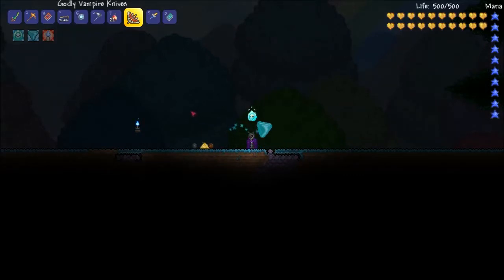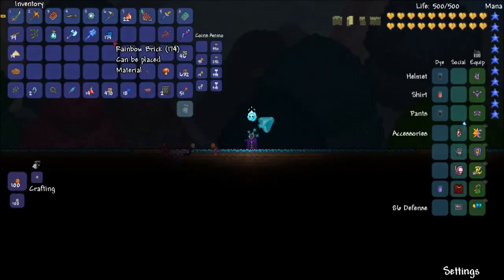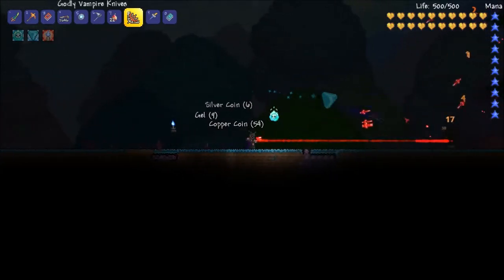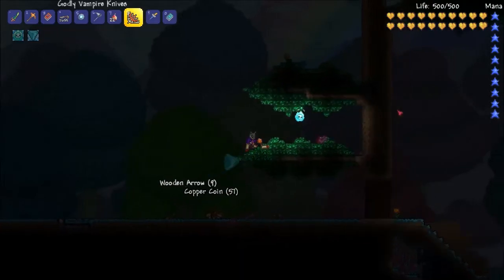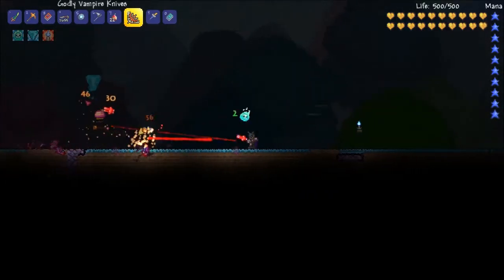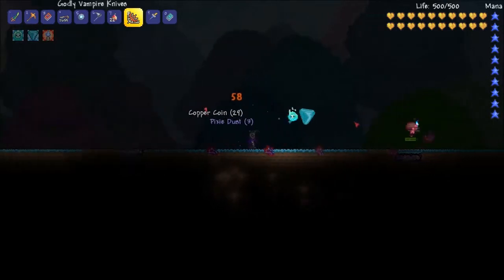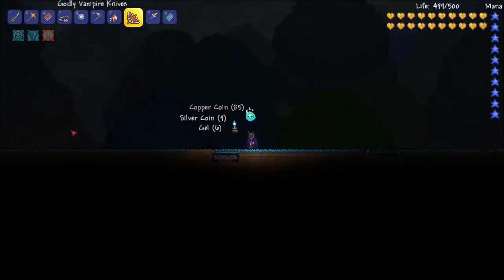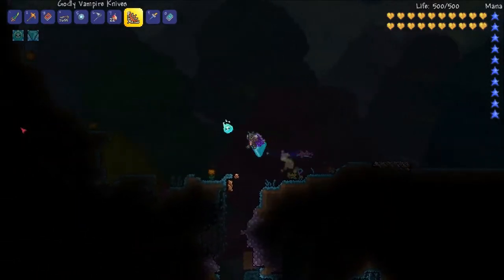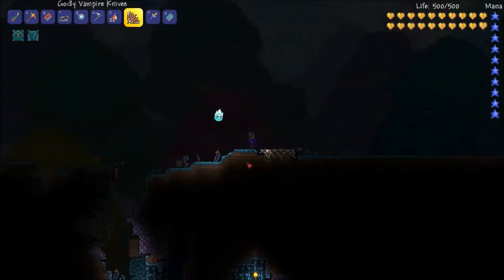Alright, it has stopped raining, obviously. I only got 174 of these things, so I'm definitely going to be sticking around here until it rains again — which is fine. But I have one other thing that I wanted to do today, and that is get several more mechanical eyes so I can summon the twins, because I still need the trophy for — is it Spasmatism or Retinazer? I keep forgetting. In order to get those, I need to go underground and fight mobs in the underground Hallow so I can get the souls of light. So that's where I'm going.